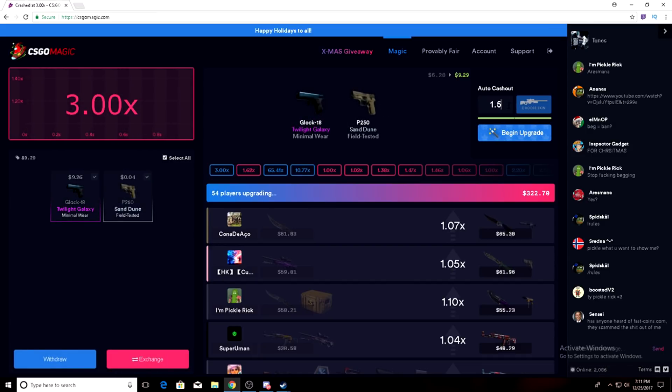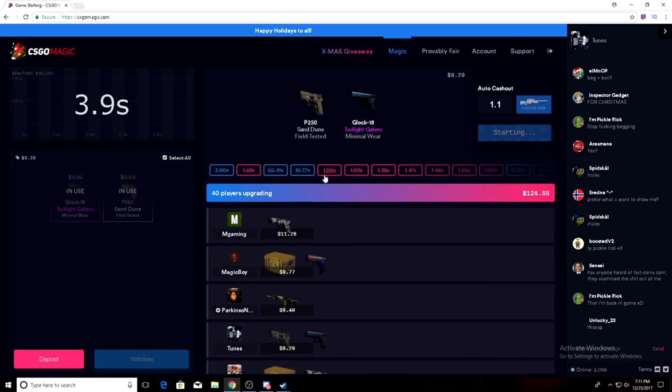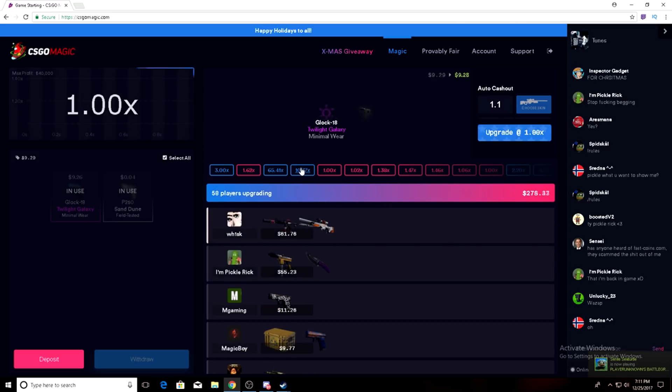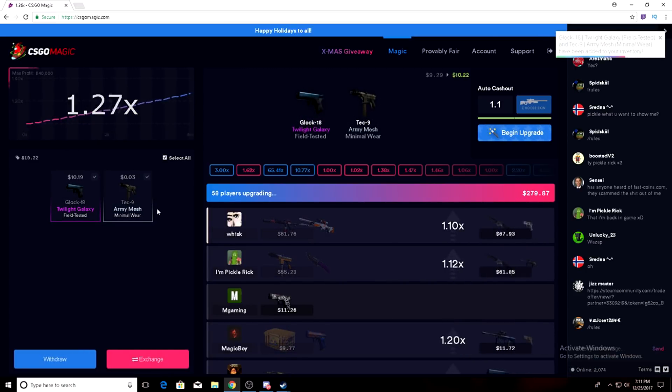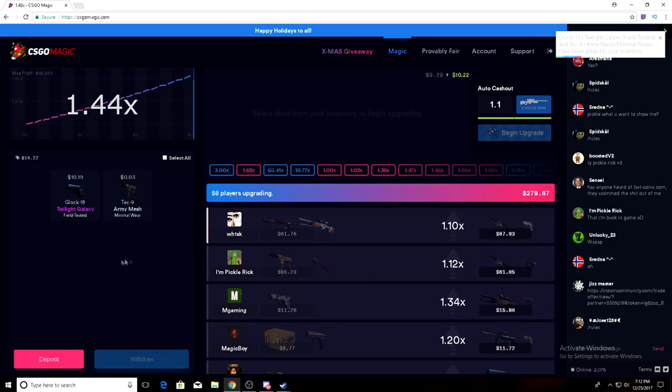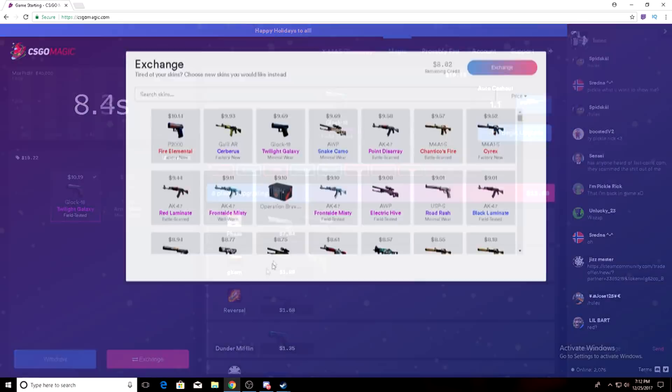We should have stayed in longer. All right, I'm gonna cash out at 1.1 — we'll make 90 cents. Hopefully it's not an insta crash, that would really suck. All right, we made 90 cents there. All righty. So another red — let's exchange this.